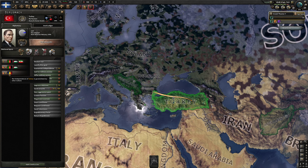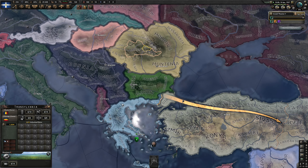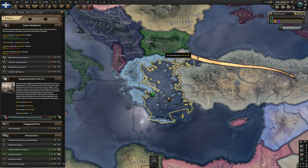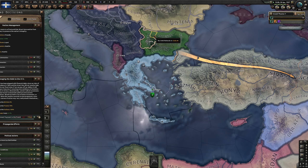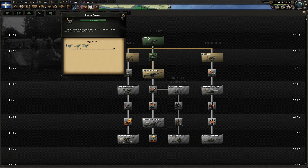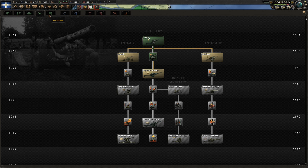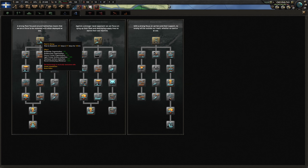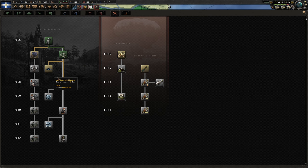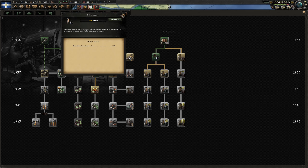Let's go with the Anatolian refugees — get the event negotiations. The reason I'm trying to hurry a bit through that focus tree is because I'm afraid that Turkey might start joining the Axis. They're guaranteed by Romania, and Romania is pretty strong early on. But I'm not sure they'll be able to reach us if we protect the sea — Bulgaria is not in great relations with them, so they probably won't offer passage.